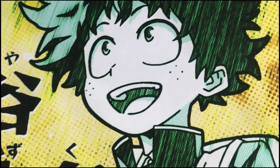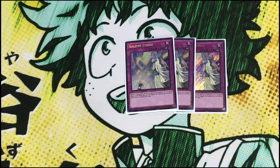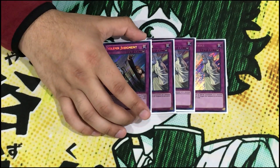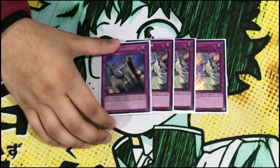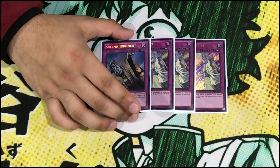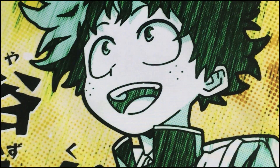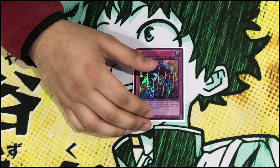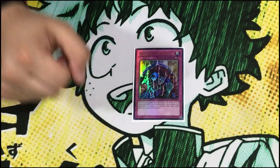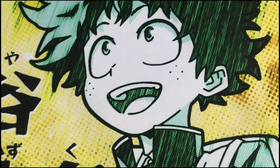For the last couple traps, we play triple Solemn Strike — Strike is Strike, it does what it does, stops almost anything in the game, very versatile. We partner it with one Solemn Judgment. I know Judgment is at three, comment all you want, but it's a great trump card and lets you flex other cards. To round it off, we play one Skill Drain — Skill Drain says no to your opponent but yes to us, because we have Dark Magicians, Dark Magic Circle, and big beaters. That's it for the main deck — 41 cards.